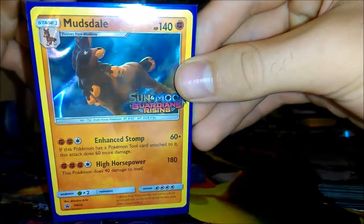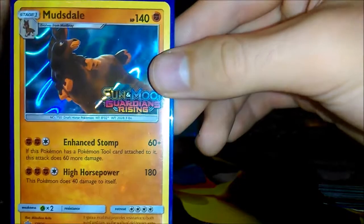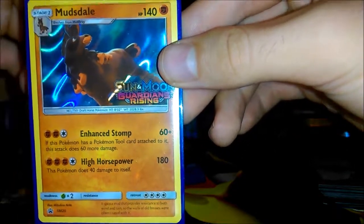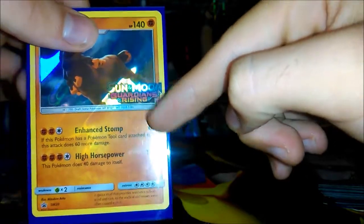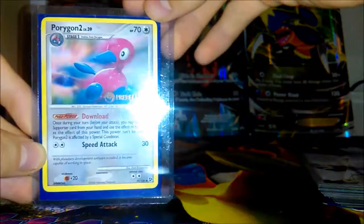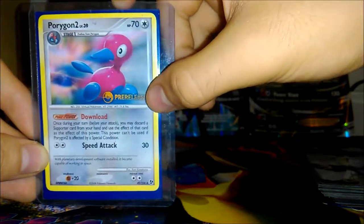I did get the Mudsdale promo. It's not really the best promo, but it's cool to get one of these promos. I like the holo work on it, and I like that it has the set patch — because back in the day they did not have that. I've got an old one here I can show you: this Porygon doesn't have a set patch, it just says pre-release. I do like that the new pre-release cards have that feature.